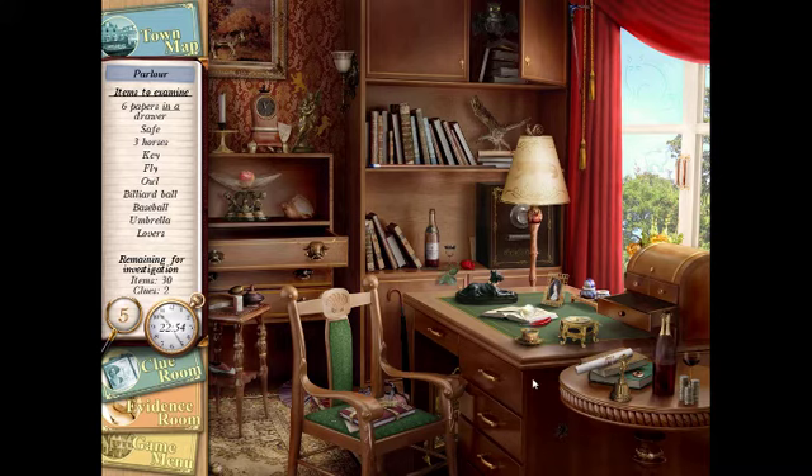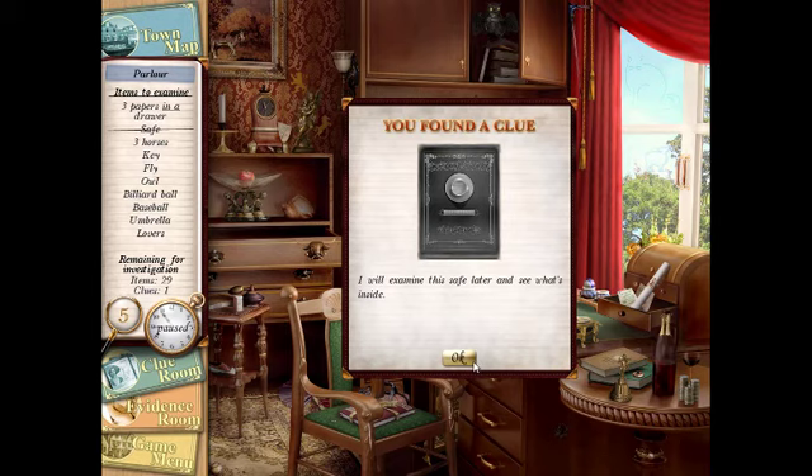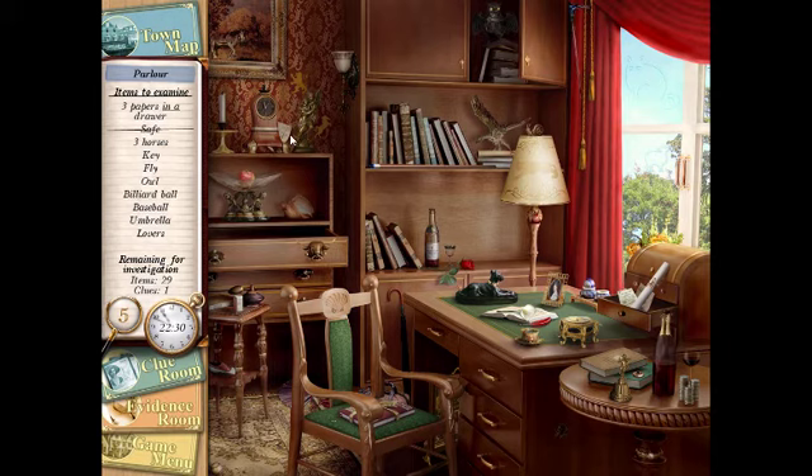Let's go ahead and go to the parlor. Now we need to put six papers in a drawer. Where are you, papers? That one is literally a piece of paper — why would you not work? It's behind the safe, which we actually need to examine later to see what's inside — I think that's a hint to what the bonus game is gonna be. There's another piece of paper; we just need two more.